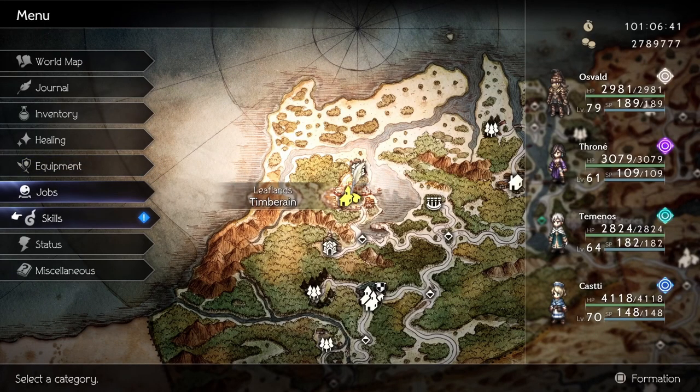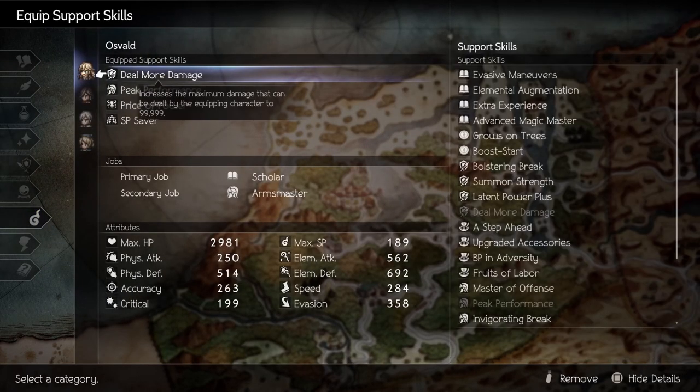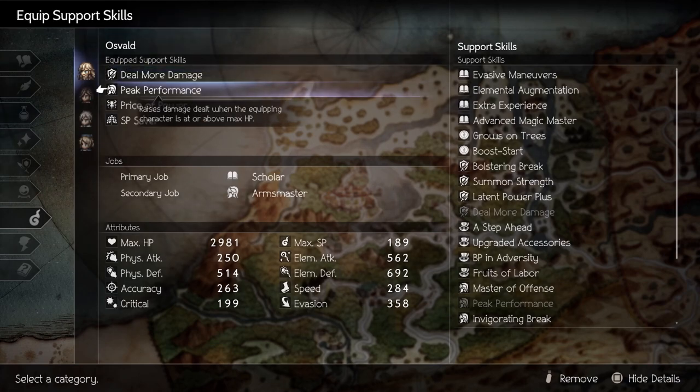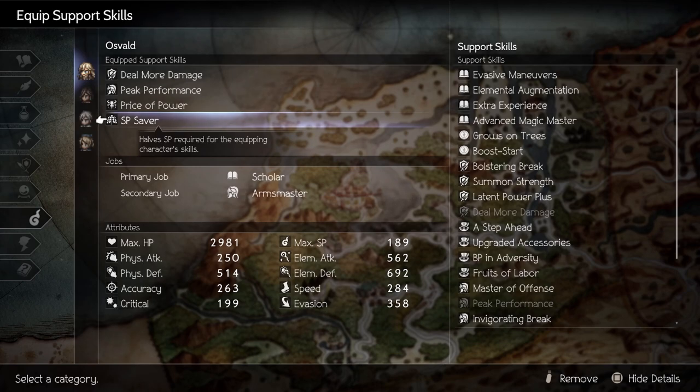Now let's cover Skills. After testing out all potential combinations, these are the four that perform the best for boss fights. Deal More Damage from Warrior — this allows us to surpass the damage cap and hit the new one. Peak Performance from Arms Master will increase our damage by 50% as long as we're at full HP. If you're missing any rusty weapons, I'll have my guide in the description. Price of Power from Arcanist will double our SP cost but we get 50% more damage. If you haven't found the Arcanist job yet, I'll have my guide in the description. And lastly, SP Saver from Conjurer will bring our SP cost back to normal from Price of Power. Check the description if you haven't unlocked it yet.